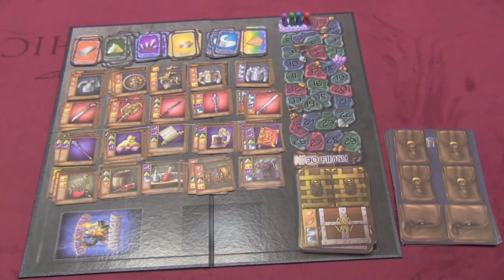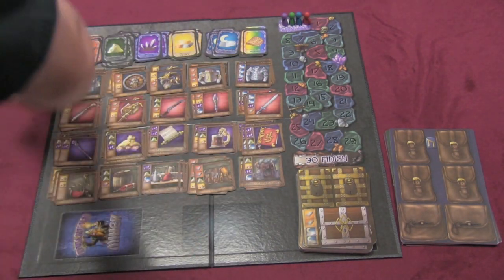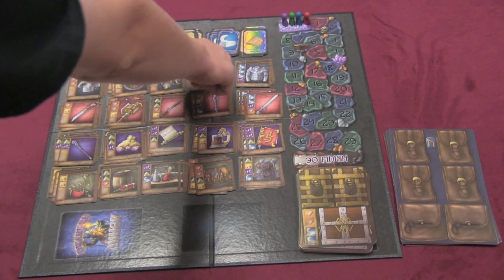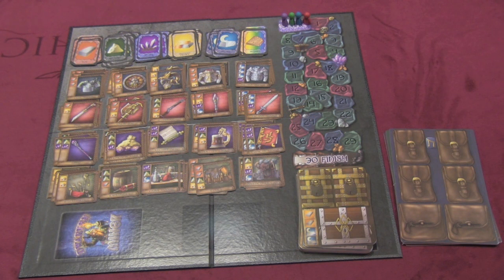Here we have some vaults. Each player is going to start with a backpack. Over here, we have different items at the top — different resources: iron, alchemist powder, arcane crystal, precious metals, mithril, and an artifact, which is essentially a wild resource.